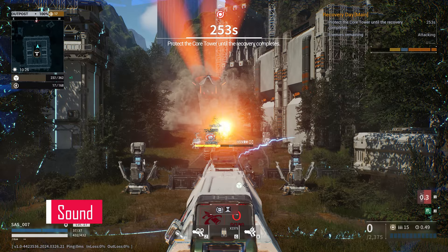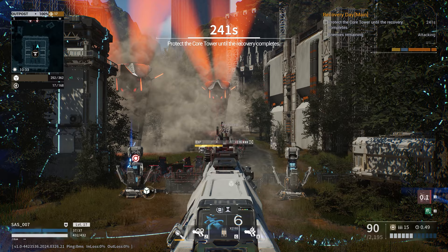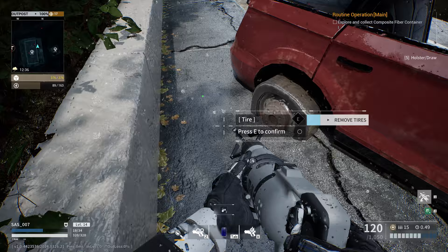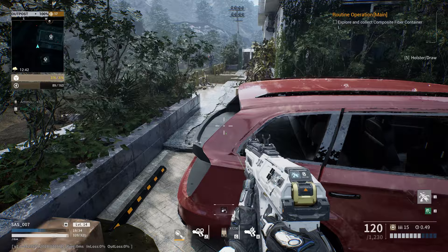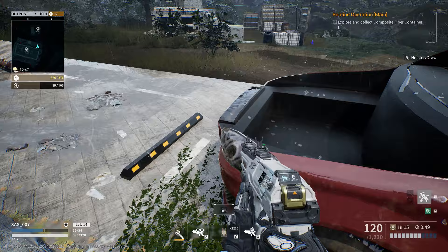Sound-wise, Outpost Infinity Siege is a bit like a pub band — some decent moments, but mostly you wouldn't miss it if you stepped out for a smoke. There are sparks of brilliance, like the wail of sirens kicking off an extraction, the buzz of Outpost alarms, or the boom of a distant explosion. But for the most part, the audio feels like it's been phoned in from a budget studio. The turrets, though, they've got a bit of oomph — they clatter and roar like a proper Saturday night — but the pew-pew of the guns sounds like they're spitting out apologies instead of bullets. The voice acting's already been flogged like a dead horse, but I'll tip my hat to the tunes. The music's got its moments, weaving in and out, laying down a dramatic backdrop when it counts, lifting some scenes from mundane to, well, slightly less mundane. Chucking it in the mixer with the graphics, the sound's best described as serviceable — like the background noise of your local fish and chip shop: doesn't exactly spoil your supper, but it's not like you'll be raving about it to your mates.